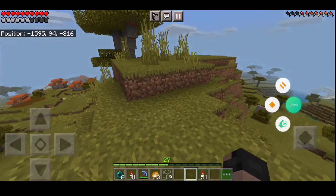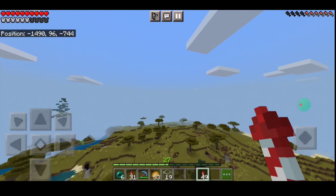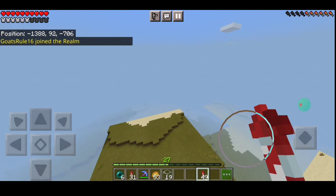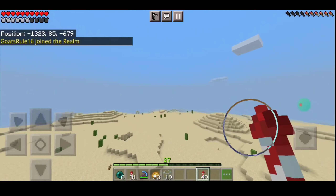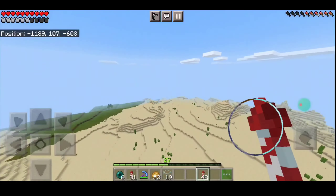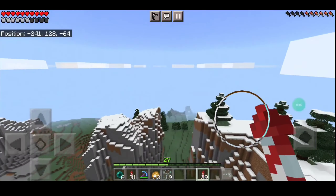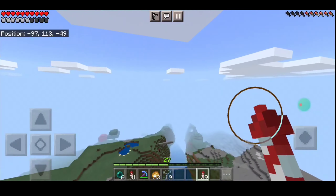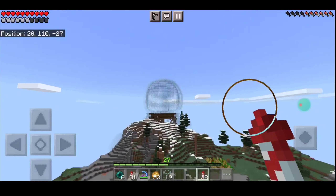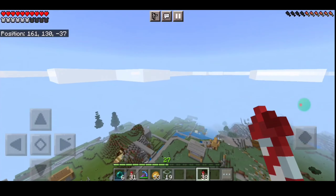I headed to spawn to check out the progress that Boyden made on the spawn area. I'm going to fly towards spawn since I just can, and I want to see what Boyden has done with the swamp biome — I'm going to help him with that. Having an Elytra is so great, I can just fly over to the main spawn area in seconds. We should be seeing my snow globe right now. I want to finish this snow globe soon.